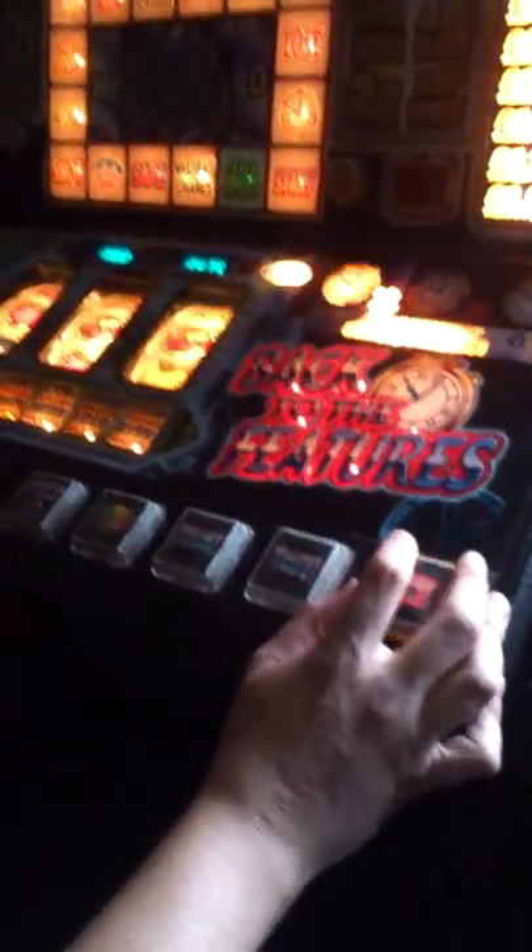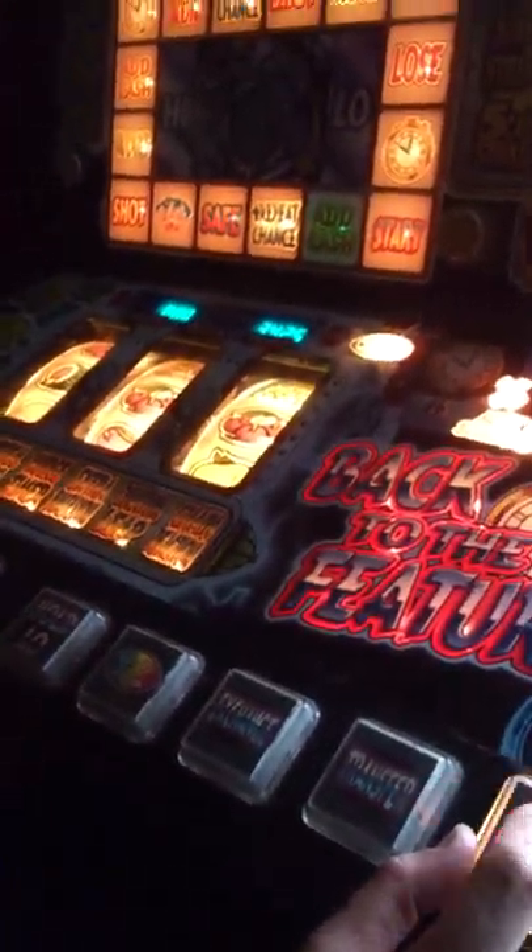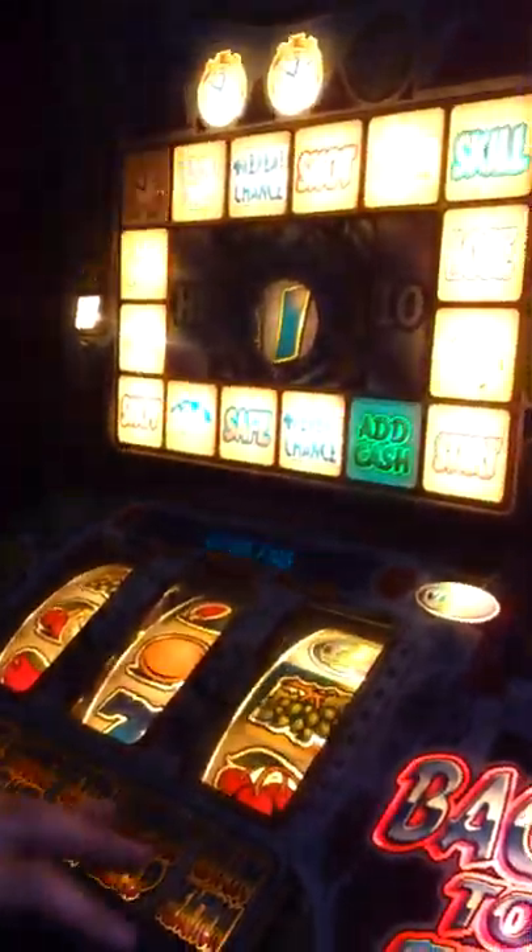Back to the Features, an old classic, very similar to the very old 25 pound machines. You're aiming to get three clocks on each dial. With the features you can collect when you want, as you saw before, you can collect your nudges when you want. See if we can get some decent features to show you, or the jackpot.